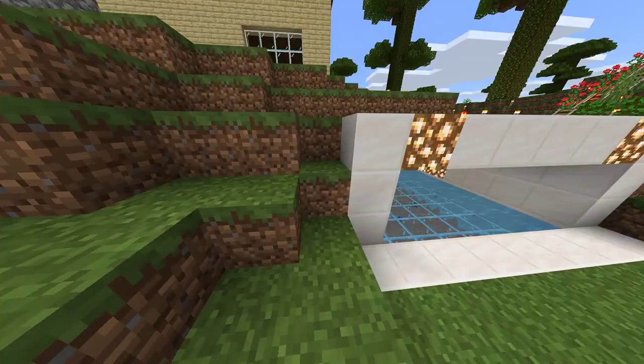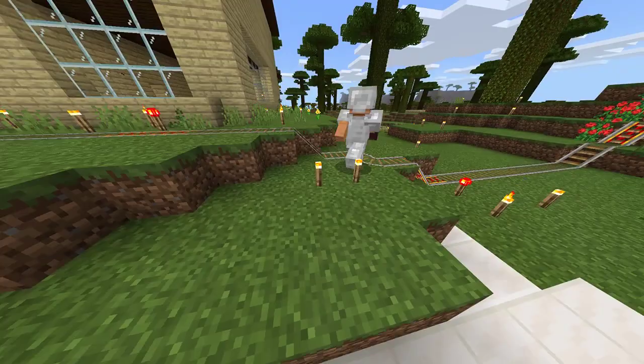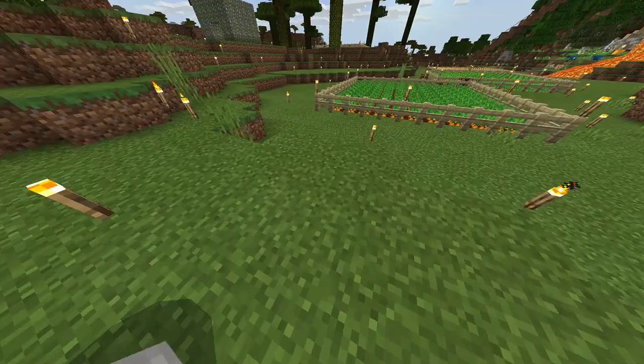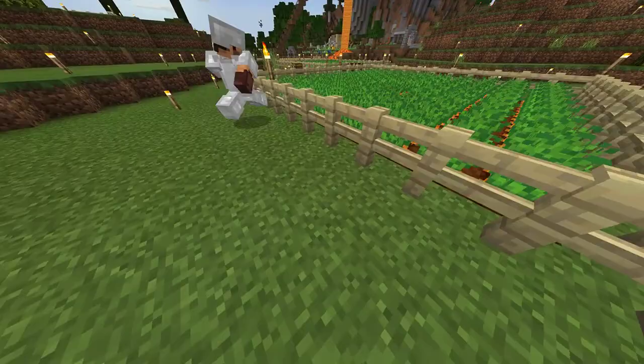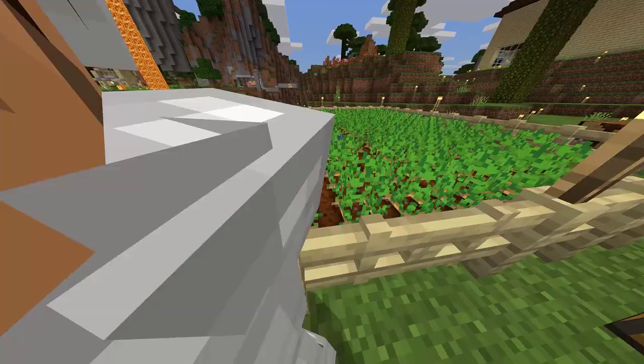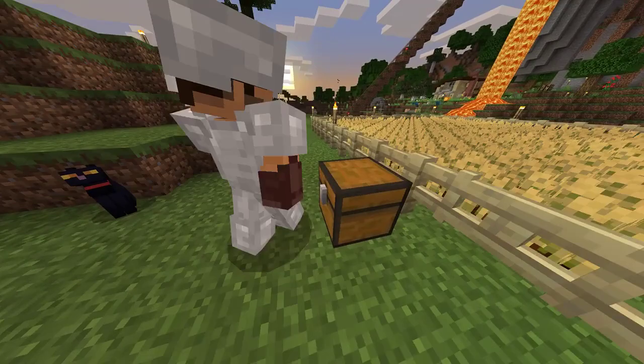We're parking up to our farms. Here's that pond I saw earlier. This is the pond — those fish are huge. This is where we grow our sugar canes. This is our carrot farm. Pretty nice so far, lot of carrots. And this is our potato farm — lots of potatoes. And this is our wheat farm.